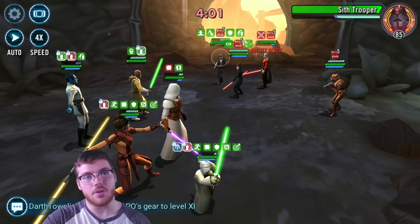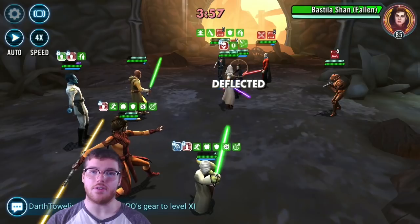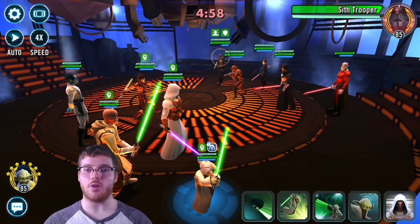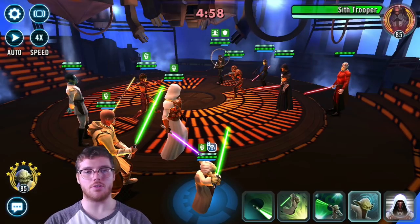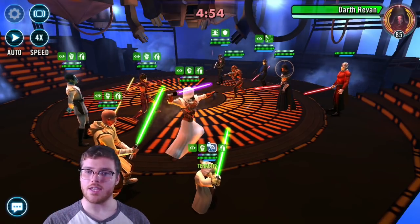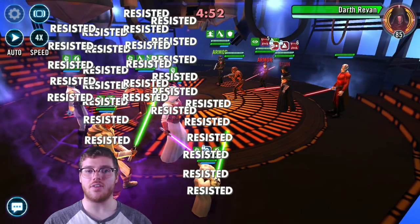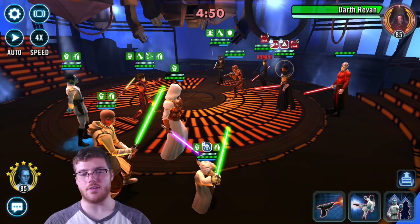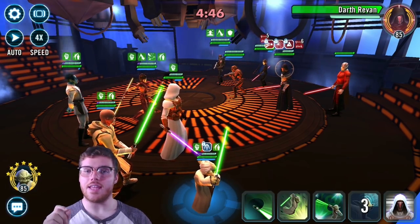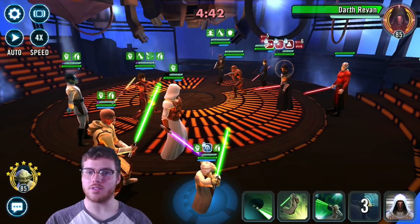You're going to target Sith Trooper, get the assist, and then keep wailing on enemy Darth Revan. Here's an ideal battle: to start, you want Yoda to use his Battle Meditation, putting two turns of Tenacity Up on everybody including Thrawn. Then you mark the enemy Darth Revan. Enemy Bastilla wastes all her stuff. Fracture Darth Revan. Now we're going to whittle down Darth Revan until we can get a big, powerful Unstoppable Force attack from Yoda.